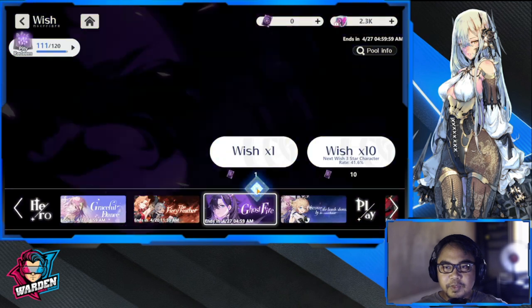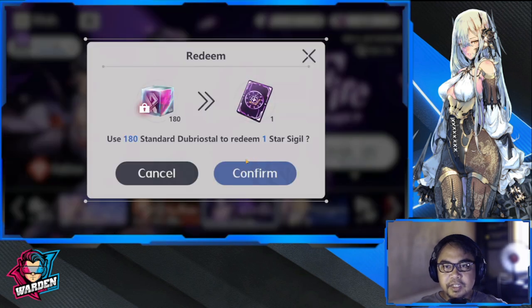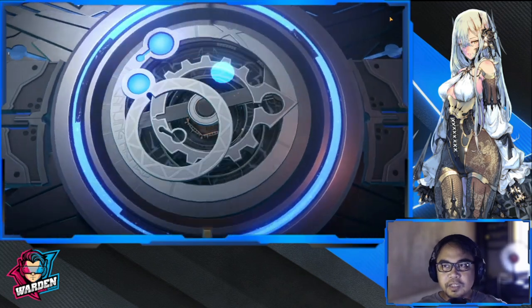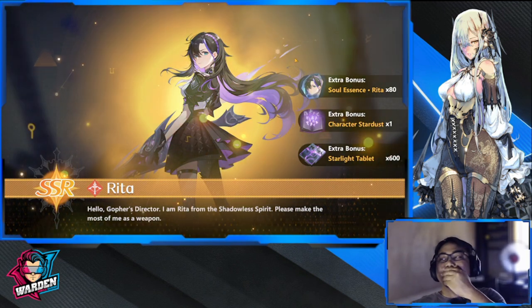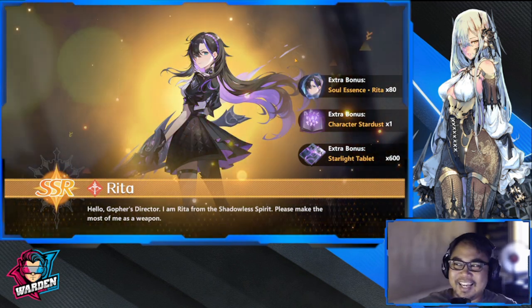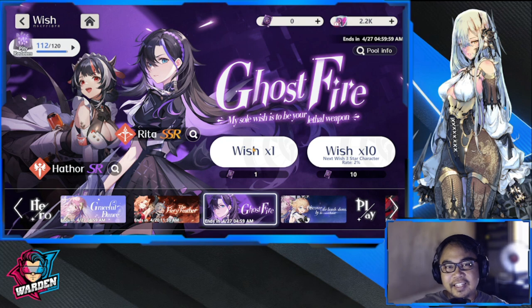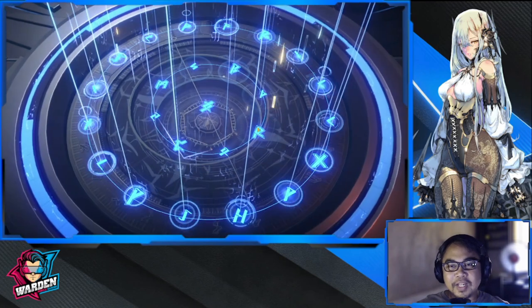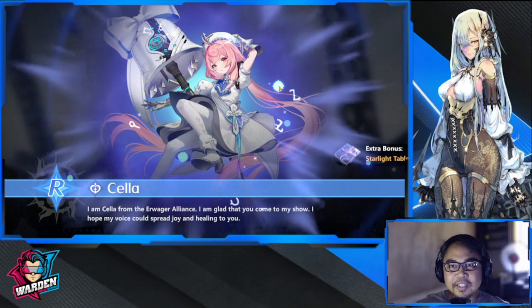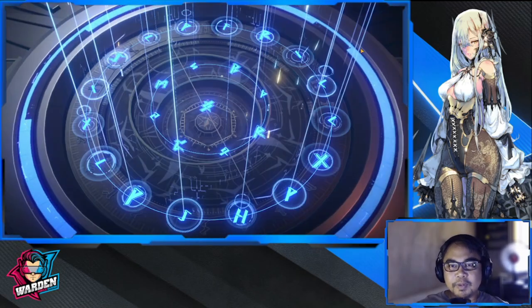Nine pulls left — doing singles because I'm at 111. Skipping every single pull... and she went out! Rita appeared on the single pulls! I'm going to finish these single pulls since I'm near pity and I'm going to get Nunu for you guys. So happy! If I get another SSR here this would be bonkers.